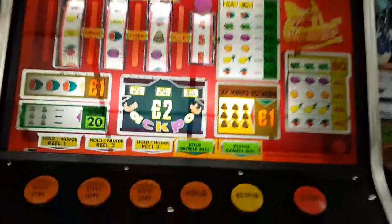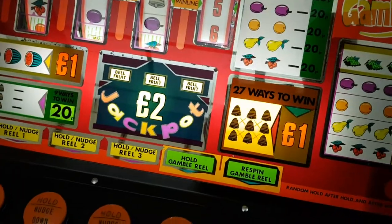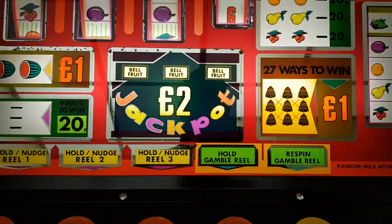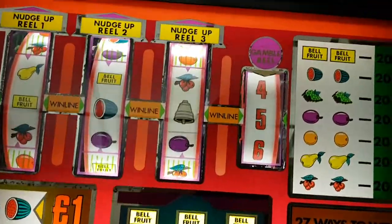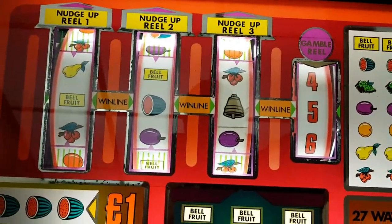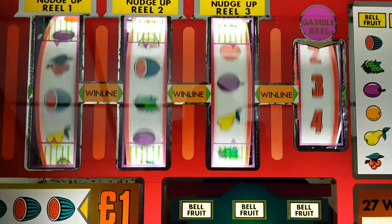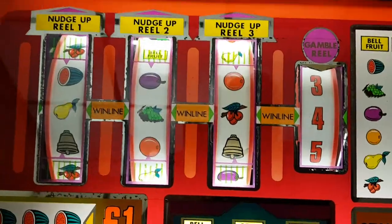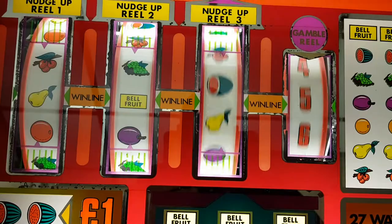Good evening folks, it's me again. I'm still at my friend's house and we've got another machine here. This one's called Real Gambler - it's basically the two pound version of Upstairs Downstairs. I have done a video of an Upstairs Downstairs because I did have one, but with this you can only put one coin in at a time, which is a bit of a pain.